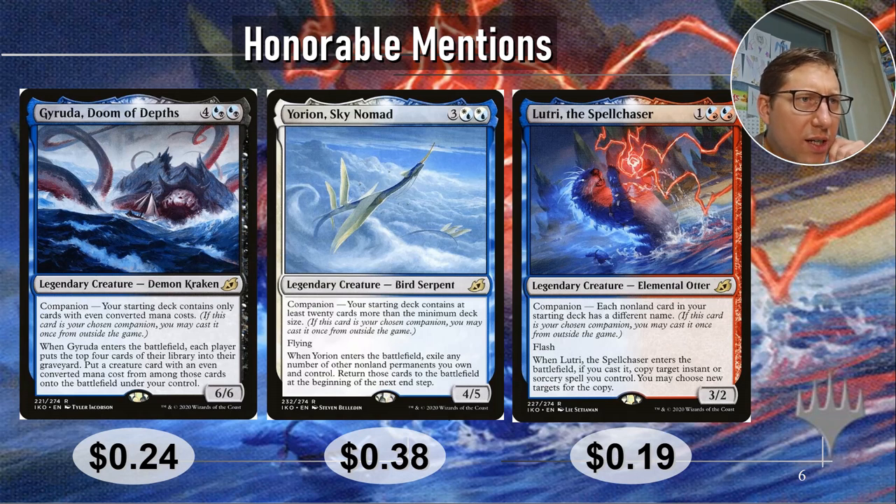Honorable mention: Gyruda, Doom of Depths. It costs four, blue-black, blue-black. The companion requirement is your starting deck contains only cards with even converted mana cost. When it enters the battlefield, each player puts the top four cards of their library into the graveyard, then you put a creature card with an even converted mana cost from among them onto the battlefield under your control. It costs six for a 6/6 — expensive, but you're getting a 6/6 and probably another creature. Especially in multiplayer, this is a pretty safe bet.